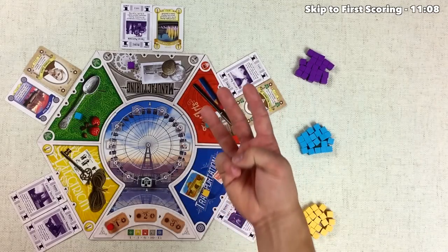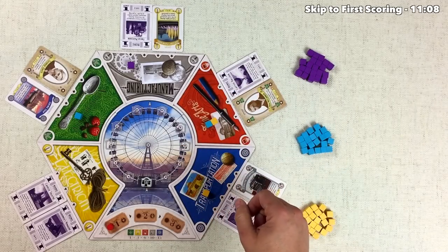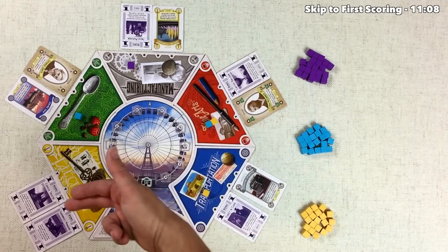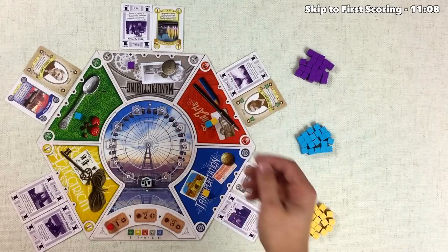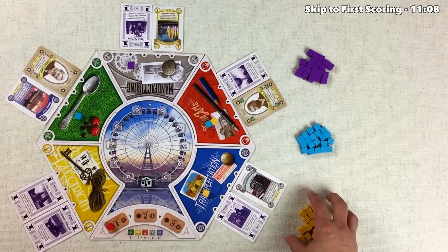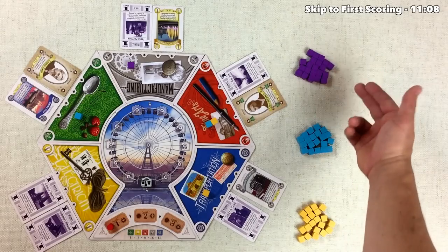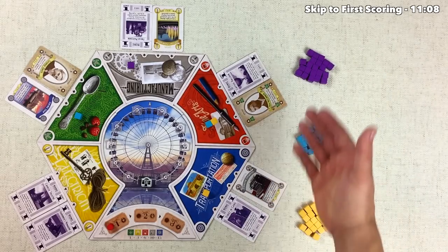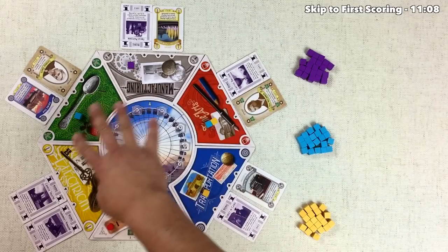Here's the starting setup for a three-player game of World's Fair 1893. There are five locations on the board that were randomly distributed, and there are two random cards associated with each at the beginning of the game. Each player takes a pile of supporters and puts them in front of them. We'll be playing purple and going first. There's also a blue and a gold player, and each of us starts with one or two supporters out on the board.